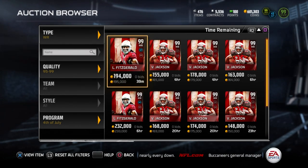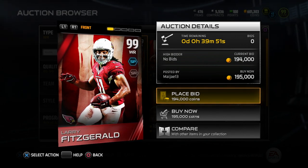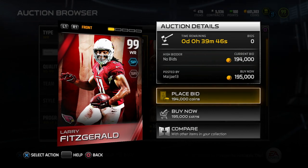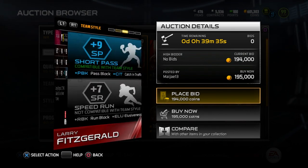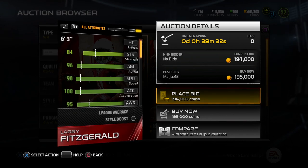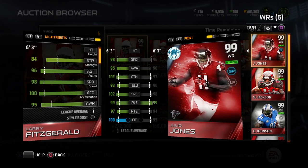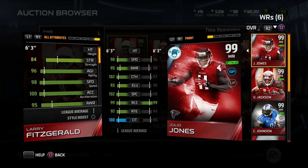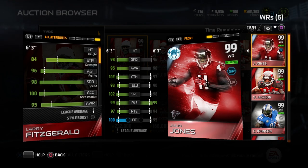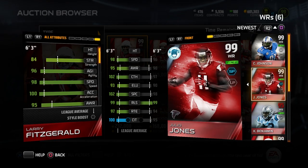Jumping in at number four, we have a Fourth of July item — Larry Fitzgerald. When this card came out a lot of people were underrating it. The price was down to like 150K at one point, and it's recovered to around 200K on PlayStation 4. At one point this thing was cheaper than Larry Fitzgerald's ultimate legend item, and it's definitely better across the board. Comparing him to my Julio Jones item — Fitzgerald has better speed, better awareness, better catching, and better spec catch.